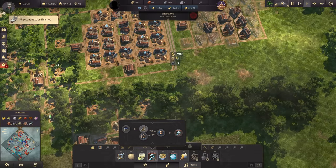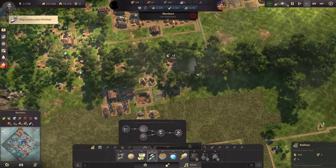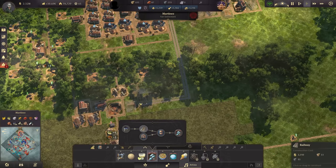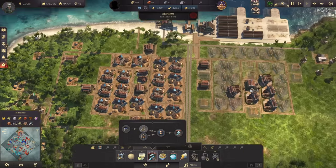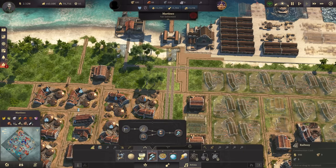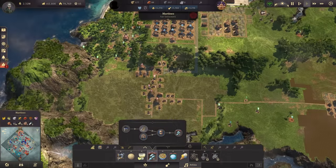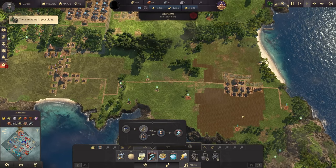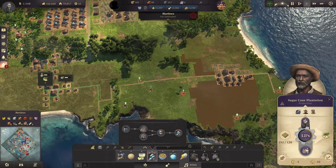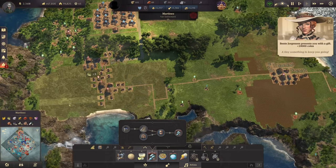We have this double track system going all the way down to the fuel station. The same here, so that we can have several trains on this — don't forget we will also need a train track over to our coffee plantations at some point. I think this is looking rather good now.